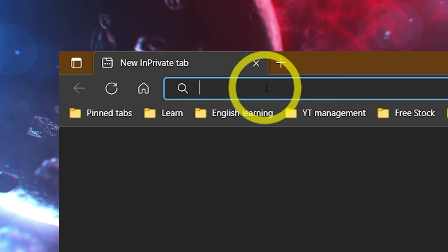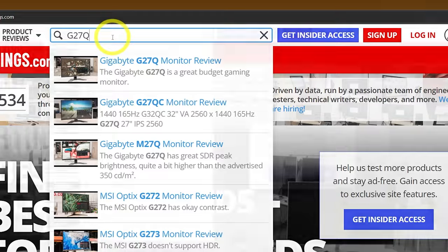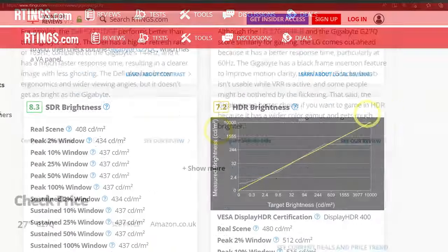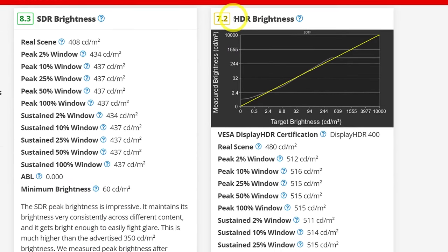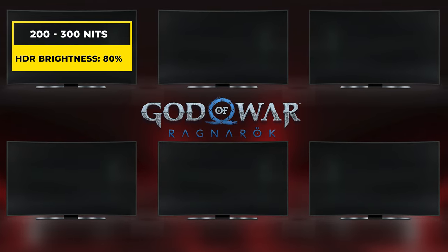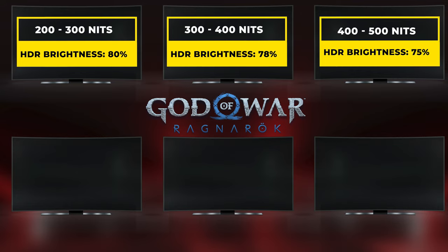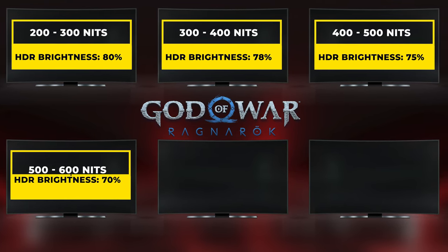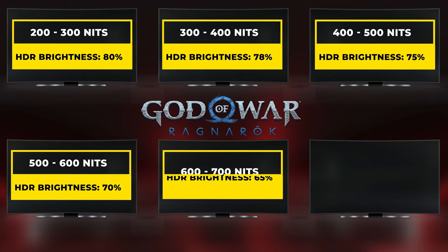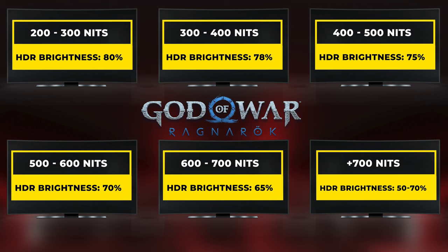For any other TV or monitor, go to rtings.com, search for your model — for example, G2N7Q is my monitor — and scroll down to the HDR section. Look at HDR real scene or 50 percent window size brightness. Mine is around 480 to 550. Use these numbers for in-game HDR brightness: 200–300 nits → 80%; 300–400 nits → 78%; 400–500 nits → 75%; 500–600 nits → 70%; 600–700 nits → 65%; above 700 nits → 50–70% depending on your conditions.